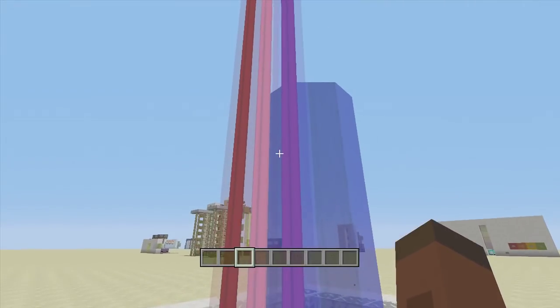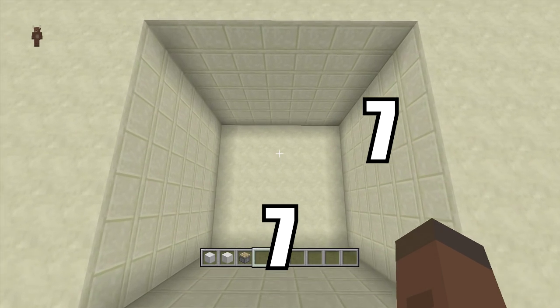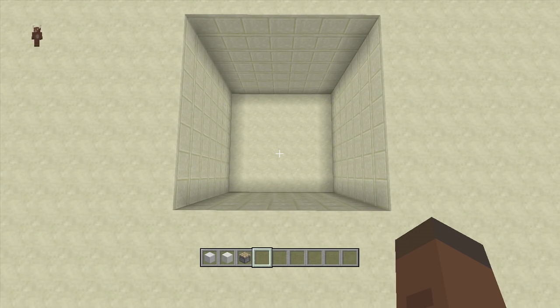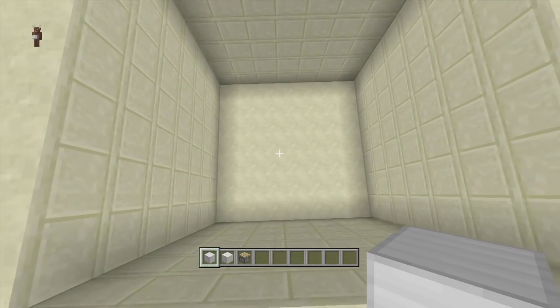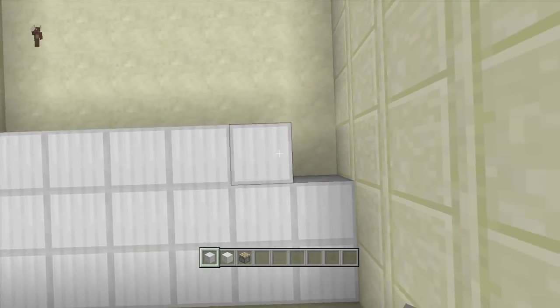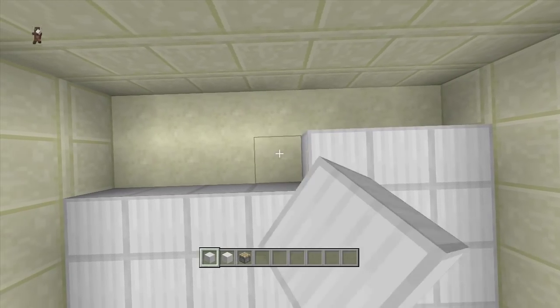All right guys, let's start building this thing. For this build we're going to need to start off with a seven by seven spacing and you are also going to have to dig down seven. This is going to get a lot bigger than this, just giving you a heads up, and I will not be giving the resources needed for this build because it's ridiculous — you're probably not going to be building this on survival. Once you've gotten your seven by seven spacing and dug down seven, come all the way to the bottom and fill up the whole bottom row with iron.